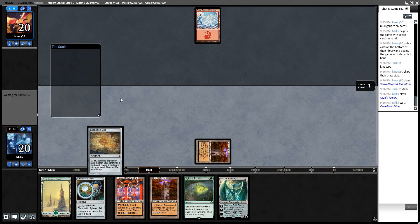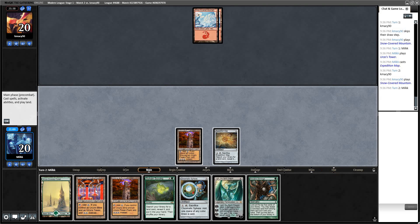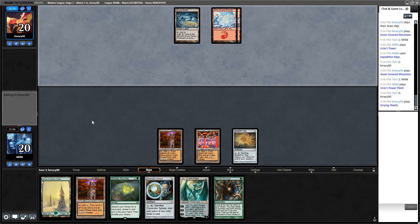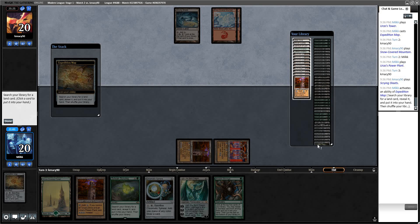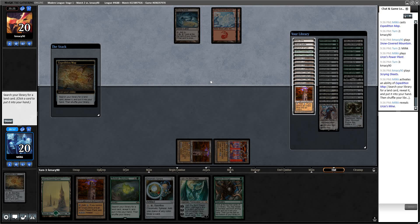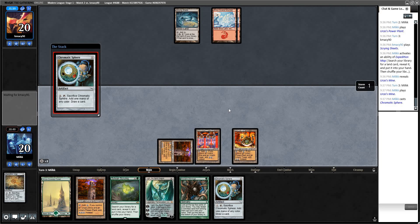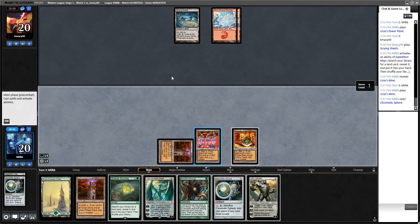He might be able to Abrade the Map, but if he does we can T3 Sylvan Scrying. He doesn't. Now I go Power Plant, pass. We still don't have a threat until T4 — could go Blood Moon here. Scrying Sheets, Blood Moon? Nope. Crack Map, get Mine. Then go Sphere into Stirrings. Use Tower, place Sphere, place Stirrings. The reason I tap Tower is so after Stirrings I can cast another Sphere. Now I only have 6 mana — just going to go Stirrings. I can get Ulamog if I can cast it next turn.